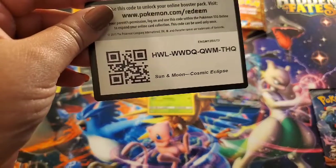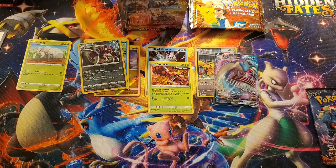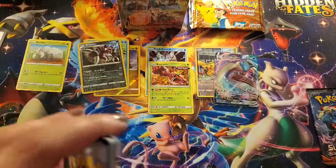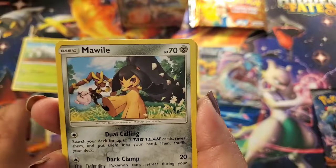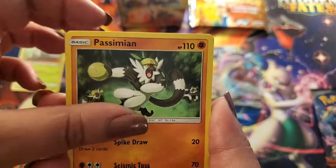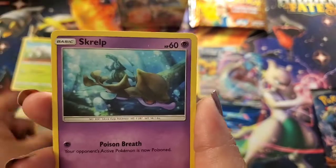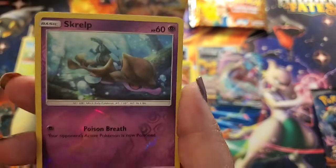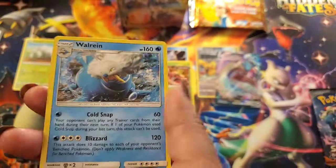I'm going to dive into my Cosmic Eclipse pack next — I'll have to pull from two vintage packs, everything else was just bonuses. We got an Ends Resolve, Mawile, Flareon, Pass Simeon, Rowlet — love that guy — a Wailipede, a Skorupi, Pikachu, a Reverse Skorupi, and a Wailord — a regular Wailord.